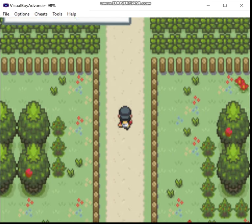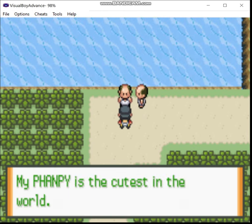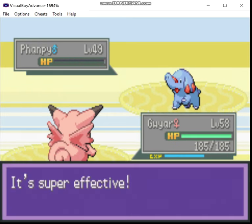Greetings, Zero here, and welcome back to the Liquid Crystal Fairy Pseudo Monotype. Last time was quite productive indeed. I beat the Elite Four and the Champion, then beat Hoenn's Champion, and I took a boat to Vermillion City and beat Lieutenant Surge.